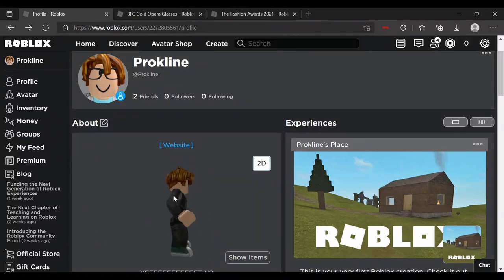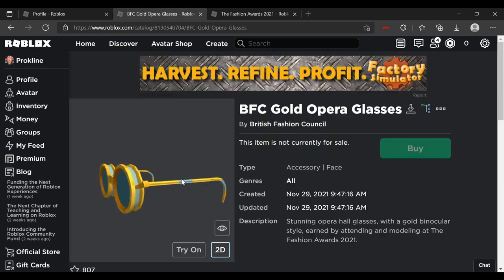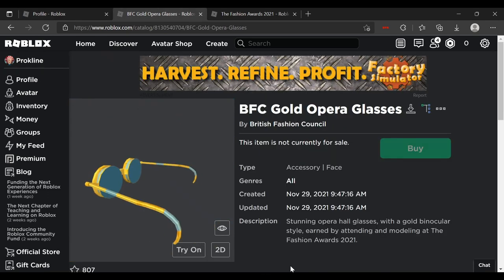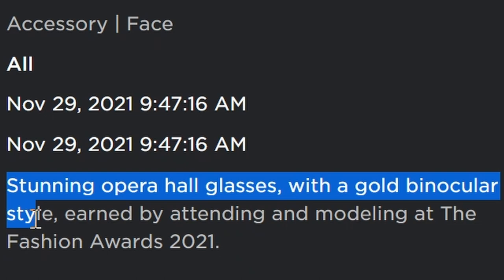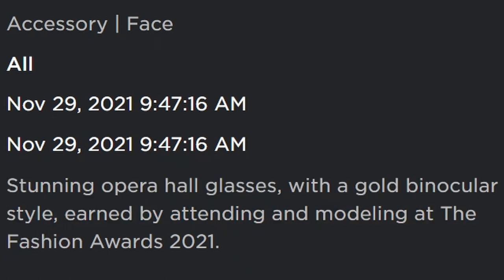Guys, in today's episode, I am going to show you how to get the new BFC called Opera Glasses. It says here in the description: stunning opera hall glasses in good binocular style, earned by attending and modeling at the Fashion Awards 2021.